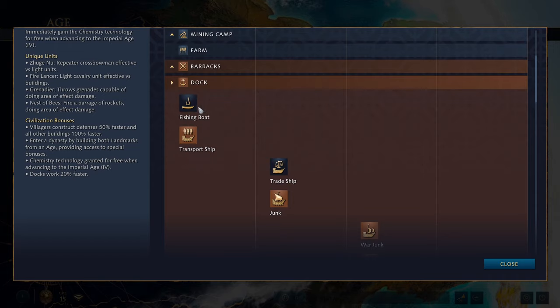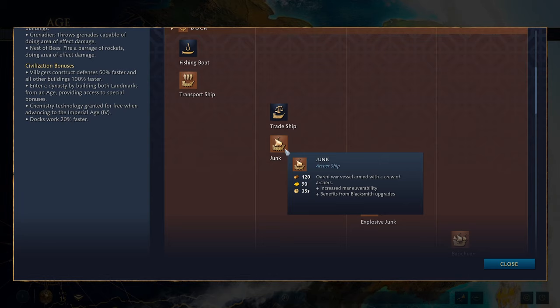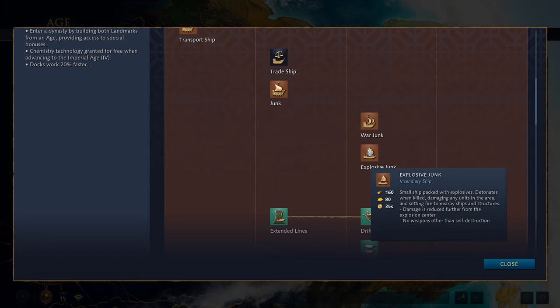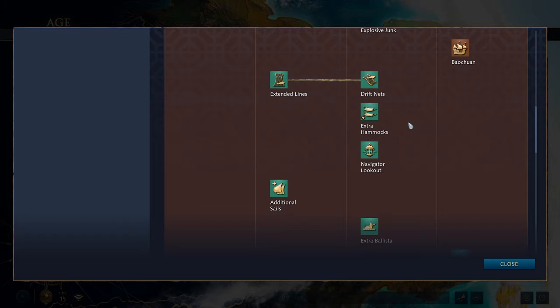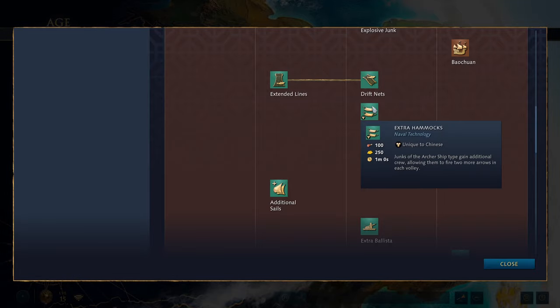The dock gives you a fishing boat and transport ship in the dark age, a trade ship and junk in the feudal age, a war junk with a ballista in the castle age, your explosive junk, and the Baochuan — the warship with all the cannons — in the imperial age. Upgrade-wise you get extended lines and drift nets, the usual fishing upgrades. There's a unique Chinese technology called Extra Hammocks, which gives junks of the archer ship type additional crew, allowing them to fire two more arrows in each volley — though you don't get this until the castle age. It would be nice if it were available in the feudal age to support the ships you're actually building then.